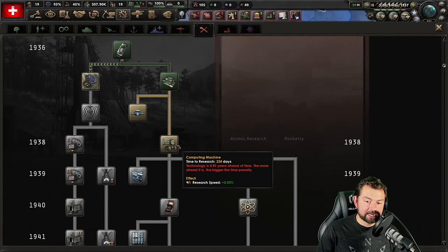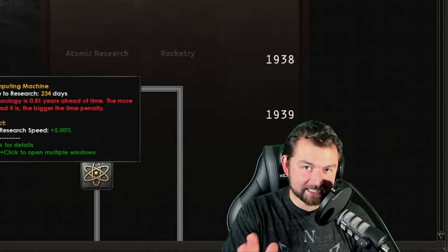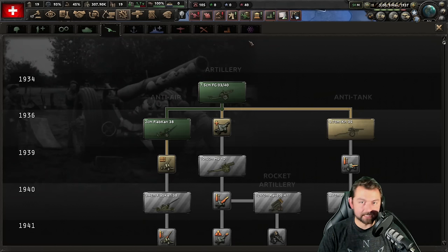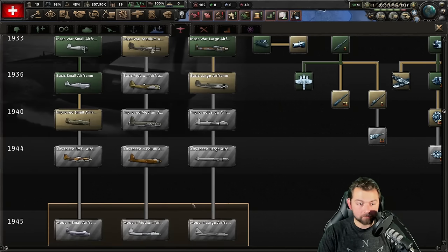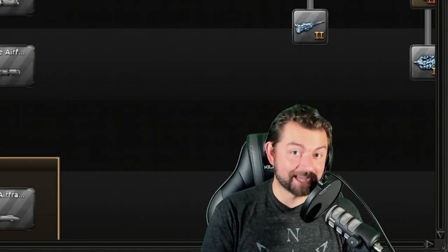60%! Give us another year and we're going to get 5% here with computing machines, putting us at 65% research. Do you see how broken this is? Any of these technologies — if I want to research interwar artillery, 67 days, that's it. If I wanted to go ahead and start researching the improved small airframe, despite the fact that it's three years ahead, it will only take me a year and a half. And that, my friends, is only going to get better.